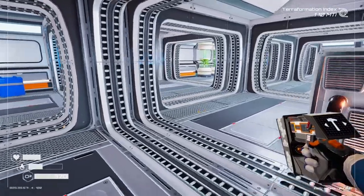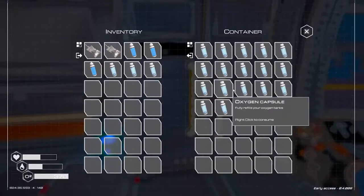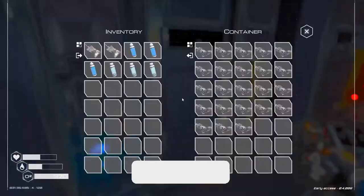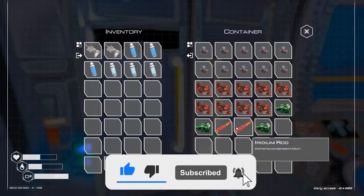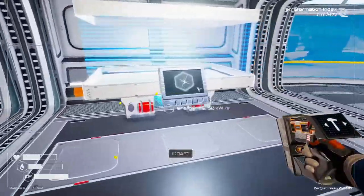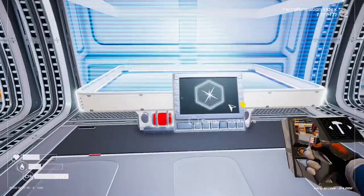Welcome back to Planet Crafter. I've been grinding a bit - we've made a load of oxygen capsules and we've got iron and aluminium stocked up. I actually made quite a few of these. We need two of a particular item, but I'm missing one uranium to get that going.